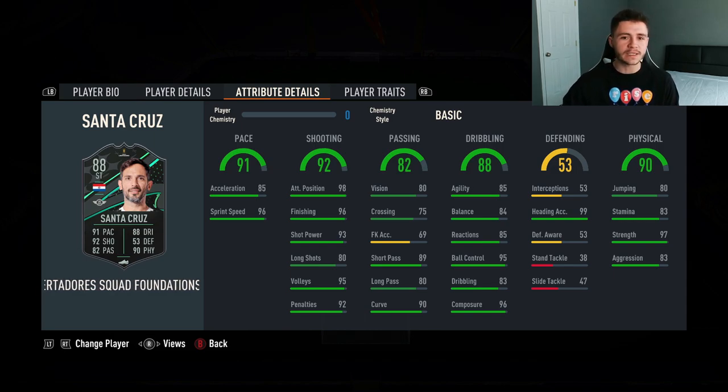53 defending, but you're not really going to be defending with the Santa Cruz card. He does have a whopping 99 heading accuracy. Looking at his physicality as well — 90 physical overall, 80 jumping, 83 stamina, 97 strength, and 83 aggression.